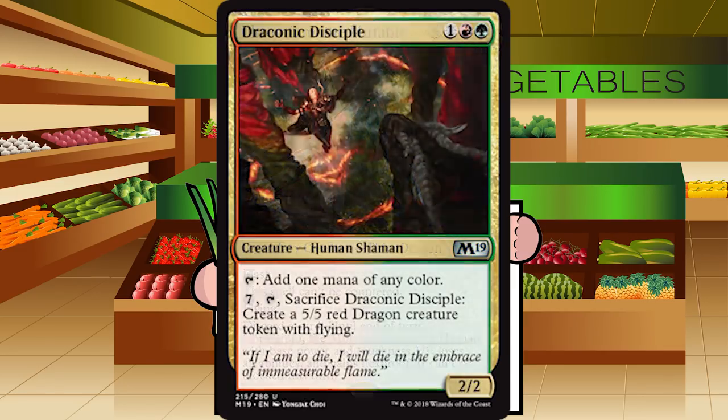Up next is Draconic Disciple — 1 red-green for a human shaman at uncommon. It's a 2-2; tap to add 1 mana of any color, pay 7 and tap and sacrifice it to create a 5-5 red dragon token with flying. It's a 3-mana mana dork, which is a little pricey, but it taps for any color, it's a relevant body if you're not tapping it for mana, and later in the game where mana dorks suck, it becomes a 5-5 flyer. Flat out B for Draconic Disciple.